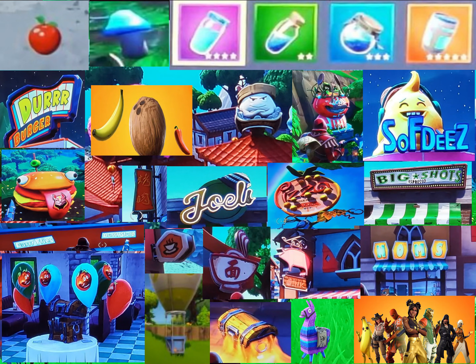We're going to start with the top row here in this collage — all of the things that can actually be eaten in the game. That would be the apples, the mushrooms, and the four different kinds of shield potions. Season 8 added bananas, coconuts, and peppers. Throughout the video we're going to go through some of the other restaurants that do appear in the game. The players do not actually eat in the restaurants but they certainly are visual elements in the game.